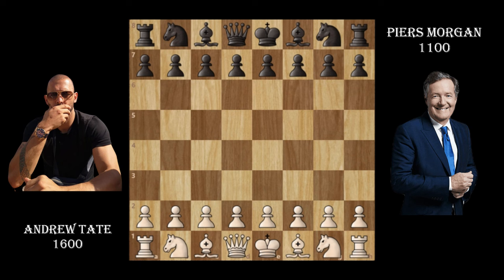Hello guys, welcome back to another video. In this video we're going to be analyzing the game between Piers Morgan and Andrew Tate. Andrew Tate has the white pieces and Piers Morgan has the black pieces.